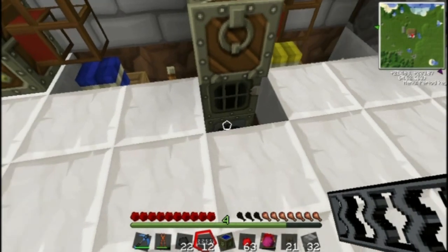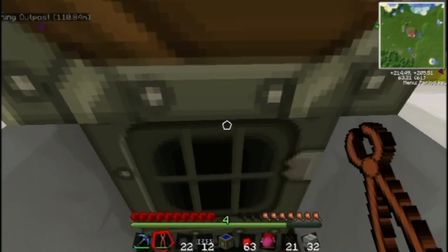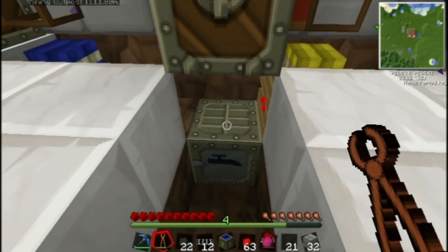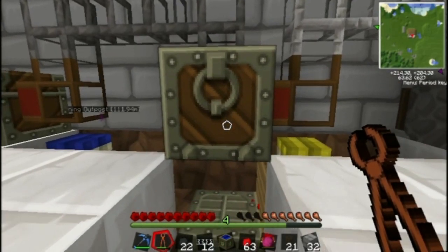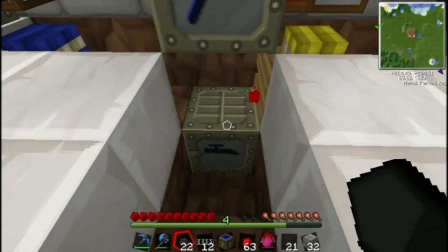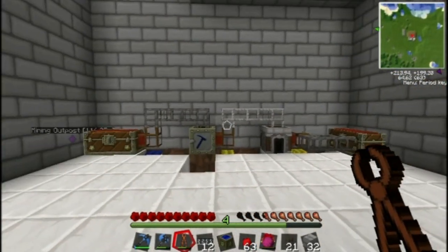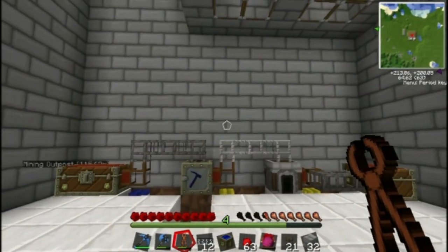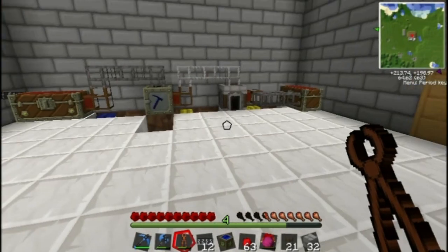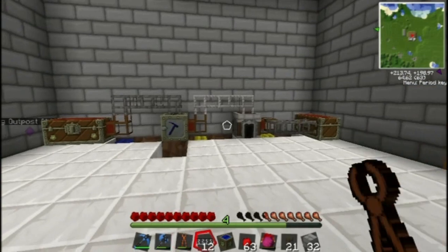I think we'll have a central storage thing right where the generator is. I'm gonna need to rethink the locations of everything — I might have to move this entire setup, which would be really aggravating, but I think I might have to. It's just honestly not in a very good position. Maybe we can put it up against this wall, or do some stuff with it.